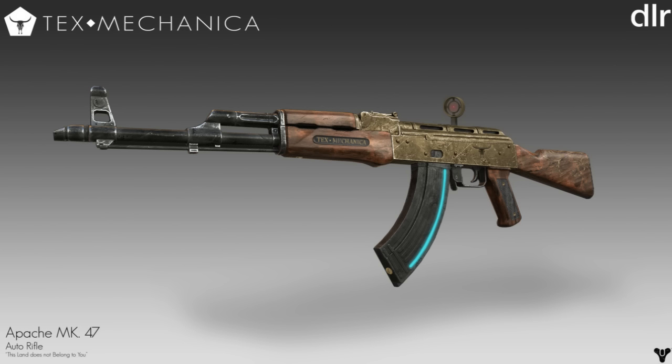Alongside this it's got an iron sight red dot, which is really interesting and gives it a futuristic vibe even though Text Mechanica tries to go with the old western feel. Where you hold the barrel, it says 'Text Mechanica' in wood engraving with gold lettering. We've also got a bull logo next to the trigger and grip, and a magazine that has a blue light down it to show how much ammunition is left — as you can see this gun is full.